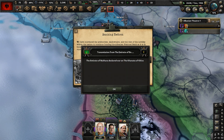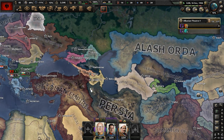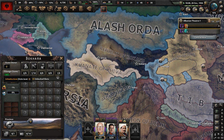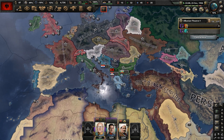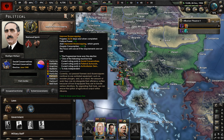Banking Reform is done. We've convinced the aristocrats and nobility to continue funding the Albanian National Bank, as it's in their best interest. By doing so, we can better manage currency, promote economic growth, and retain price stability. We're recovering from Black Monday. Meanwhile, there's a declaration of war in Central Asia — the Emirate of Bukhara was annexed.